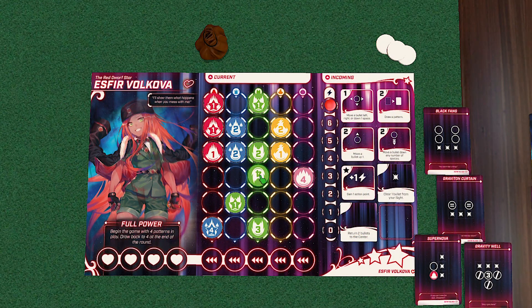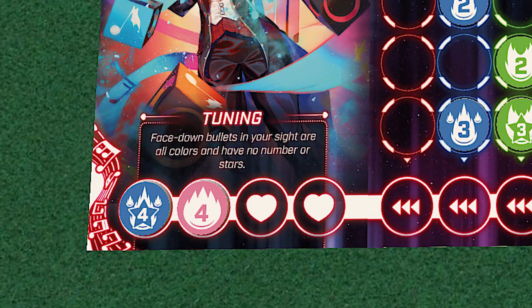If a bullet reaches the bottom of your board, then it immediately becomes damage. And if you take full damage and you no longer have any spots in your health tracker that are left open, you are eliminated from the game.